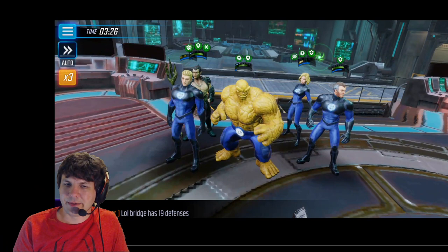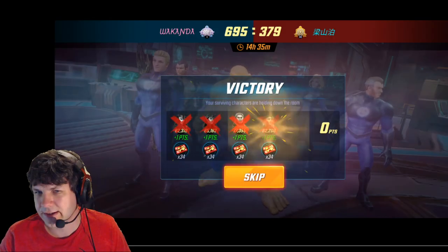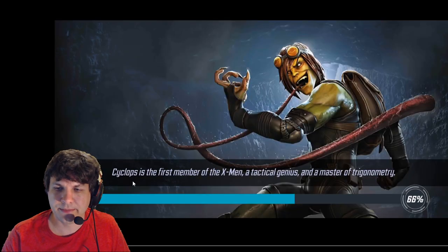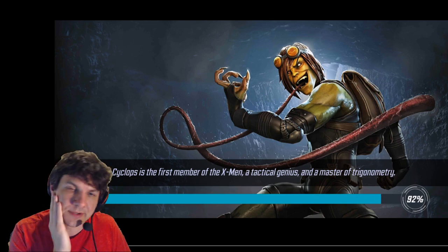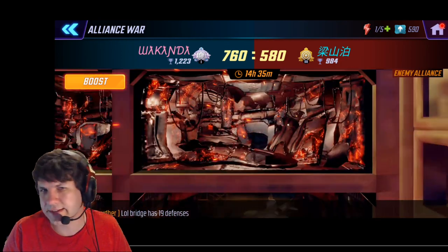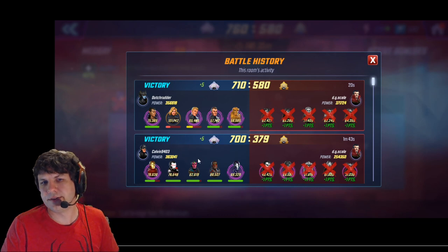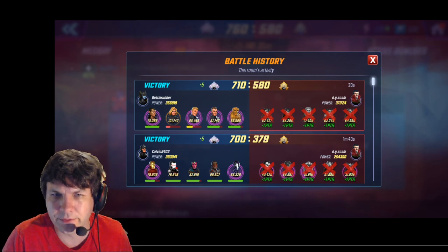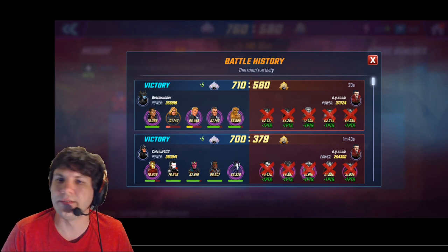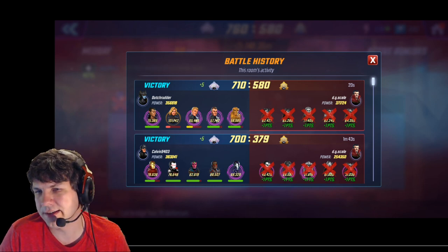I thought this was an interesting method because there aren't a lot of teams you can do this with. Keeping Fantastic Four together I think is optimal — I like keeping Thing on that team because of what he provides with the bonus armor as well as the assists you can get from Mr. Fantastic. That one in particular, my F4 was 356k versus the Asgardians team that was 371k, so it does work pretty well. I did get a little bit lucky getting rid of that taunt though.